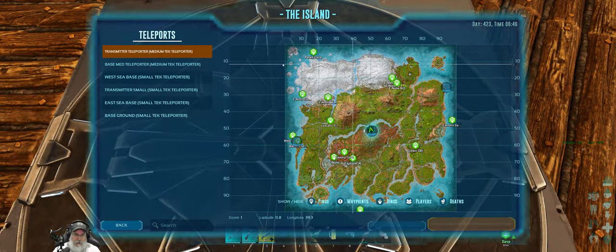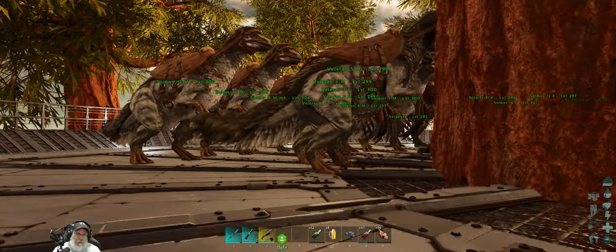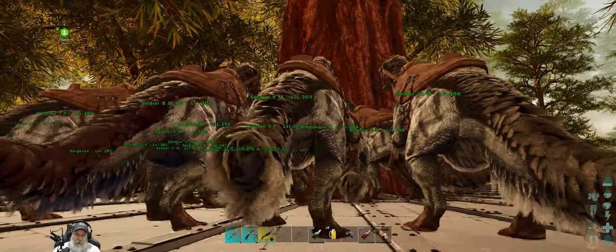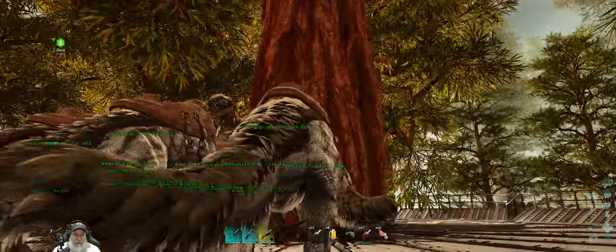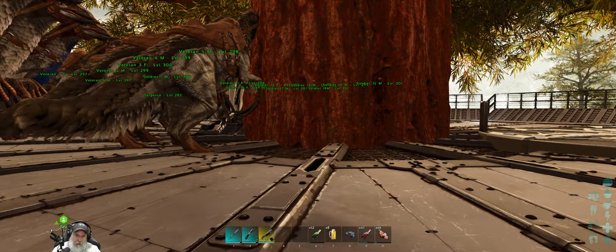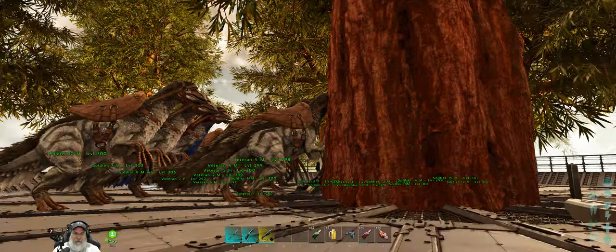Let's take a look at that first. So we're going to head up to the transmitter. What I did was I backed up my game, ran a test, and went into a boss fight. When I came back out, it basically teleported me back inside the redwood trunk and killed another one of my dinos, probably from meshing. I was stuck in the trunk and had to ghost to get out. So this isn't going to work.